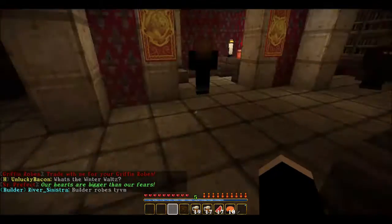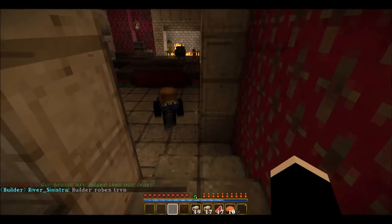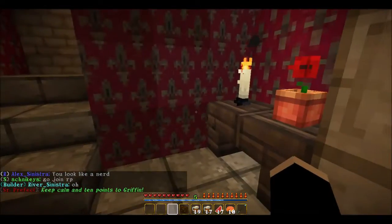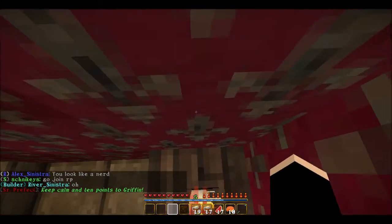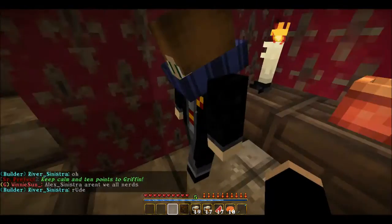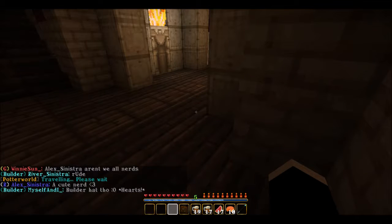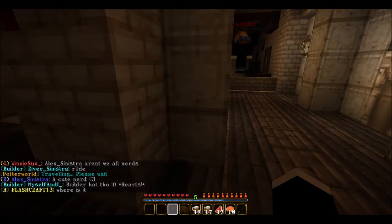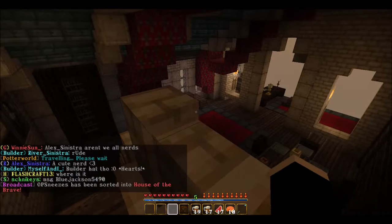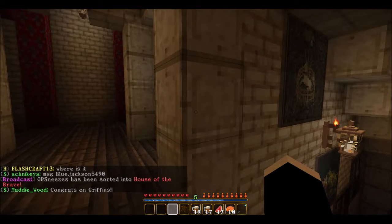This is where you can buy the warp key bag, and there are dormitories up there. I can show you a secret — if you go inside this wall you can get to the head of Gryffindor's place. How did you get through? There's like a hidden wall! This is the head of Gryffindor's room — I've never been here. I also have this harp that plays the Harry Potter theme song.